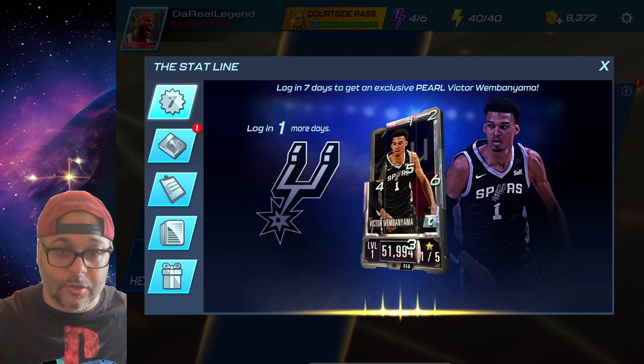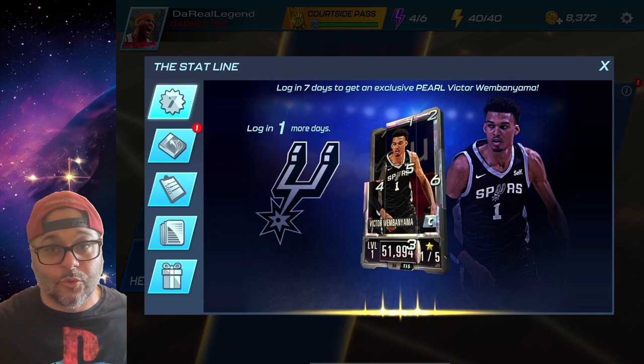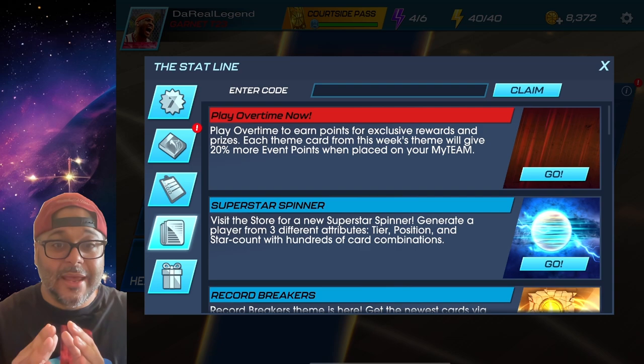Hey, what's going on — welcome to the channel, my name is DRL and I'm going to show you how to get good cards inside of NBA 2K Mobile. The first and easiest way is to log in for seven days. If you're a new player this will definitely help you out — get a Pro Victory win by Yama on your squad, which is really good to use in all the modes inside the game.